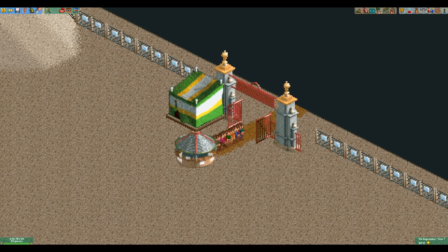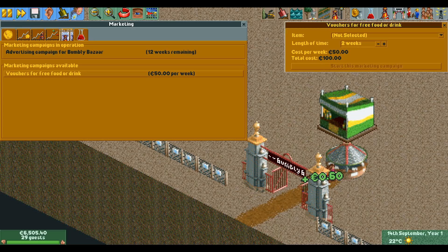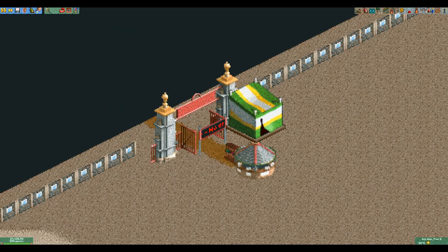Rain is rather rare in this scenario, and we need to make sure that when it does rain we have enough people in the park to get the 1000 euros we need by selling umbrellas. The easiest way to do this is to run both available ads all the time and hope that it rains before your money runs out. This is where the food or drinks stall comes in, as without it we would only be able to run one ad, which does not get you enough guests.